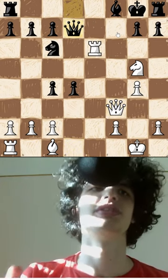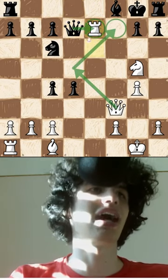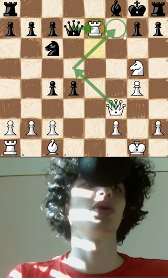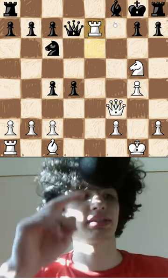But now what do you play after Queen to G7? This move is just superb. The move is Rook to E7. Now if you take the Rook, there's no way to stop checkmate. And if you don't take, then you just get checkmated. A really beautiful game. See you later.